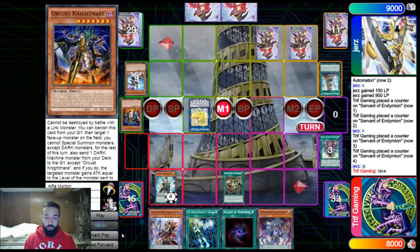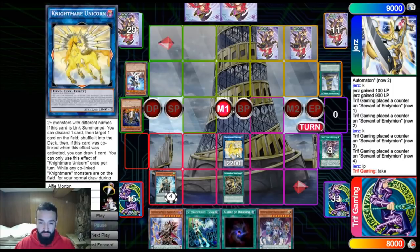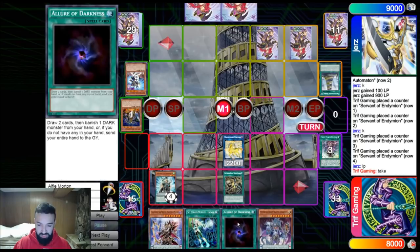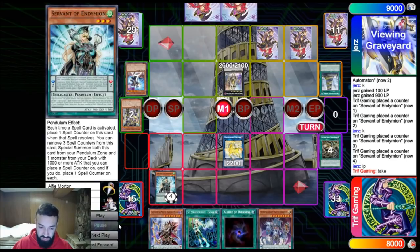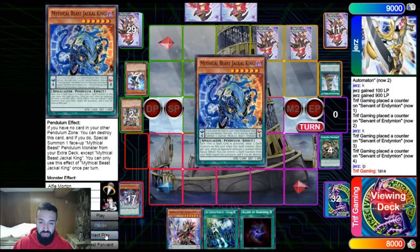I negate that to take it, understanding it'll stop my Engage from resolving, but my intention was to put cards on board to force him to activate all his interruptions, then use Engage later in the turn. That's the beauty of Engage in this deck — you just link away and use it any time you want. With his only interruption left being the Gear Suit and one unknown card, I go Scout, let Servant resolve since he's going to lose anyway, then go into Cerberus Jackal.